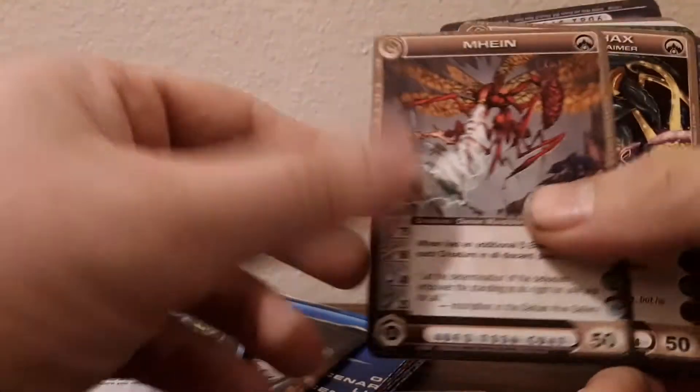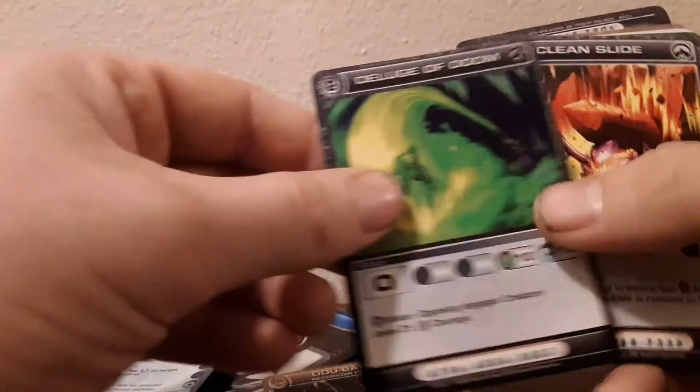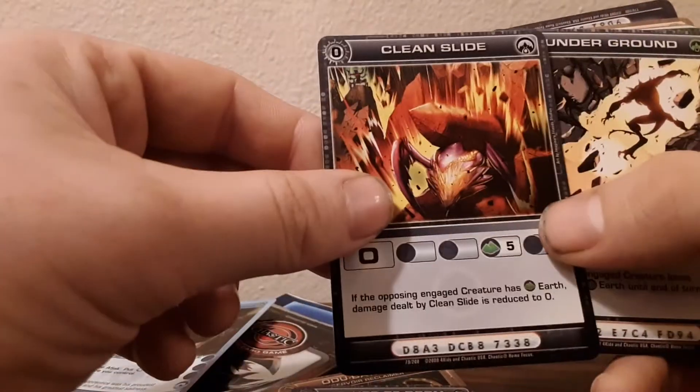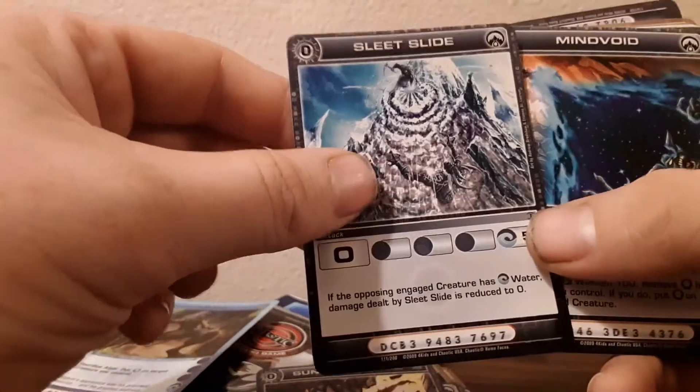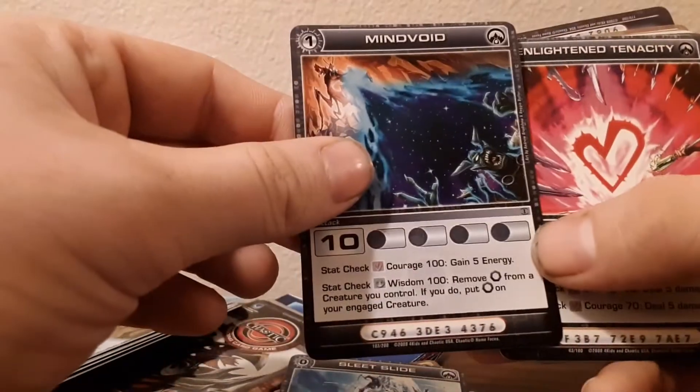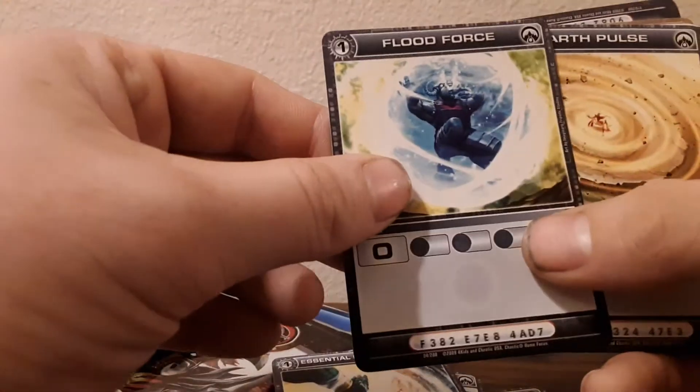So we have Nam, Main, and Odoo Baphix, Deluge of Doom, Clean Slide, Sundar Ground, Sleet Slide, Mind Void, Enlightened Tenacity, Essential Evaporation, Blood Force, Earth Pulse.